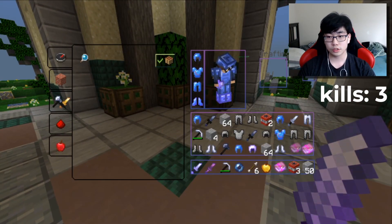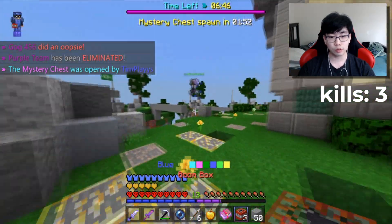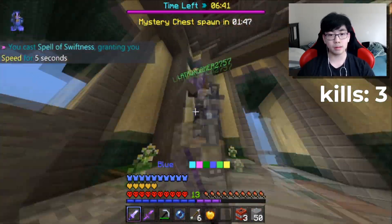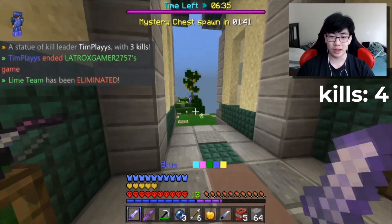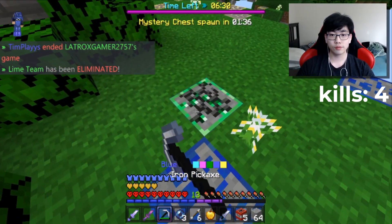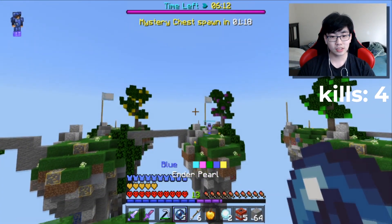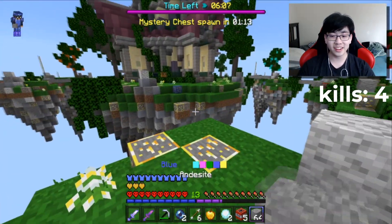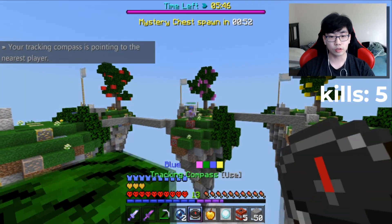Swiftness is probably my favorite — it makes me hit so quickly. Someone's right there, putting on Swiftness and bam bam bam! He's spamming blocks but you can't get away with just spamming blocks with me having Swiftness. Getting a Sharpness 2 sword and teleporting onto this guy — goodbye! I love doing that, it's so fun.